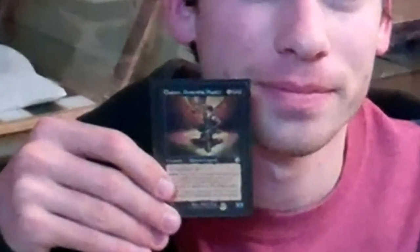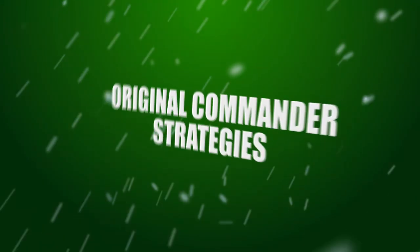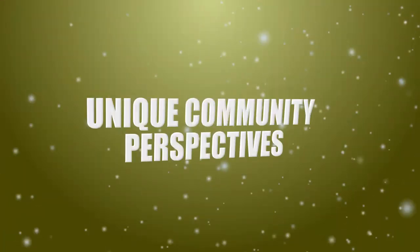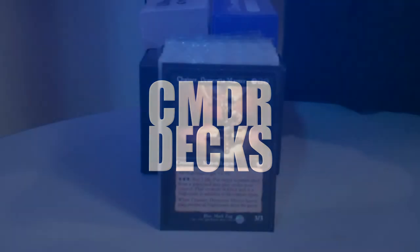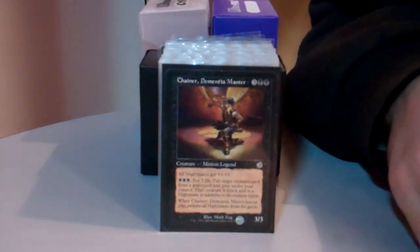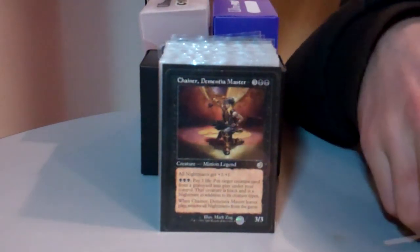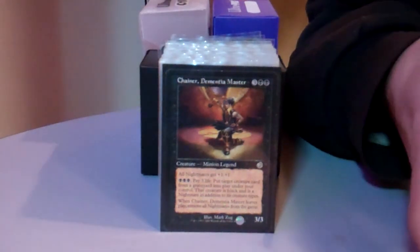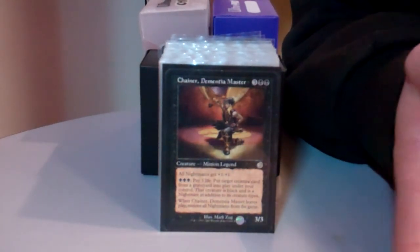Hi, my name's Chris, and this is my Chainer Dementia Mastermind deck. My general is Chainer, Dementia Master. He's a 3/3 for 5 mana. What he does is you can pay 3 black mana and 3 life to reanimate a creature from any graveyard. Also, any creatures reanimated with him get +1/+1, but on the downside, when Chainer leaves play, all creatures reanimated with him get exiled.